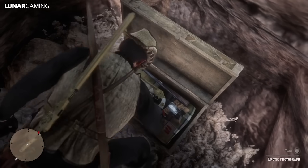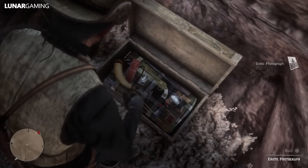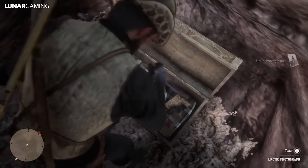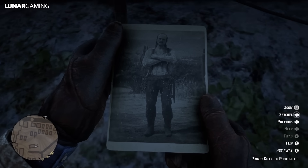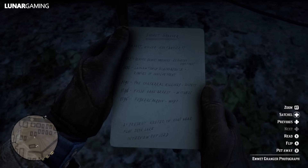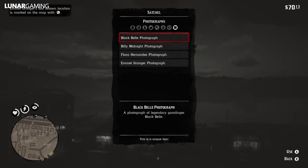That is all the missable collectibles found in the game world that you can pick up — the rest of the items are all found during missions. Let's move on to some other things available in chapter 2, starting with the missable Midnight Pistol, Flacco's Revolver, and the Granger Revolver.